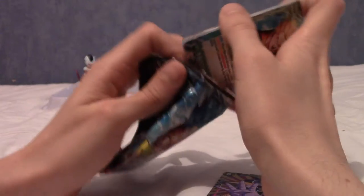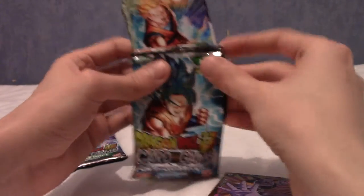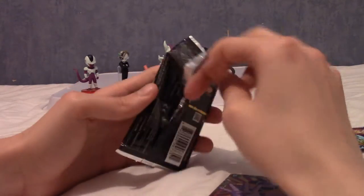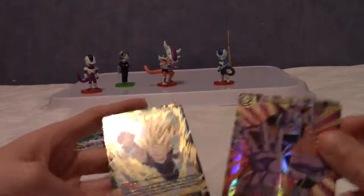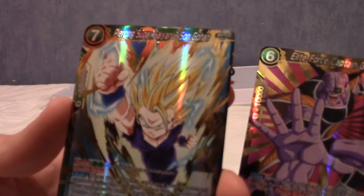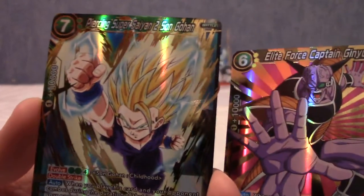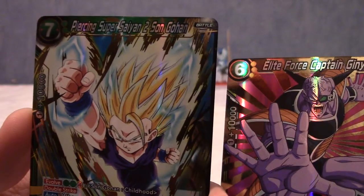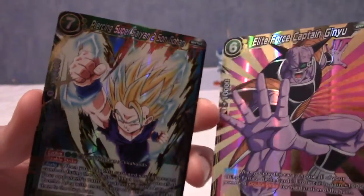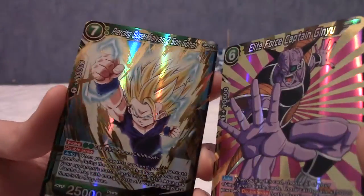I'm gonna put these back in the pack and grab both rares to end on. So these are the two SRs I have pulled — I may actually get a sleeve or something. We have the Super Saiyan 2 Son Gohan and we have Elite Force Captain Ginyu. Those are really nice-looking cards.